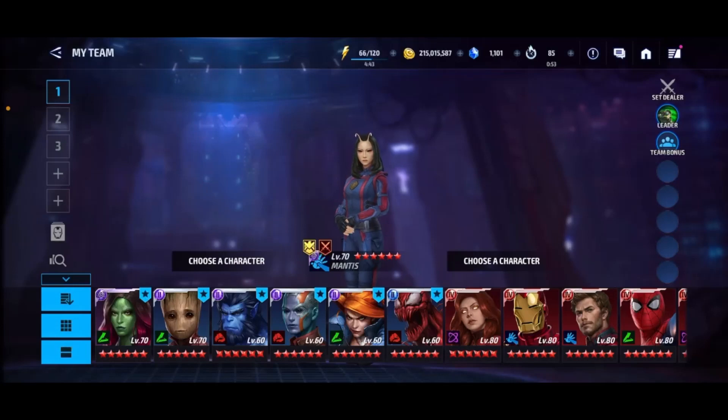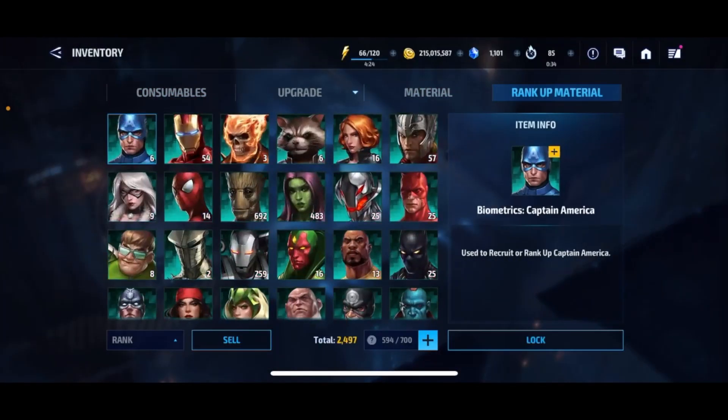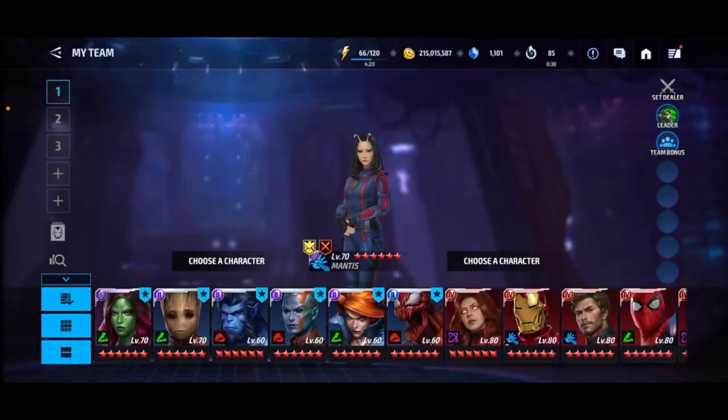Apologies for this video being so late. I was really low on bios — I really killed myself by upgrading Star-Lord's uniform all the way to Mythic. It took up all my bios that I had saved up for him, and it didn't leave me with much for everyone else. But don't worry, I started playing Shadowland at least to Stage 35 every week now, so we should be good on bios. We got tons saved up for Groot and Gamora, and we'll start building them up so we can upgrade these characters quicker.